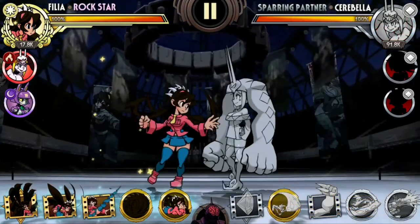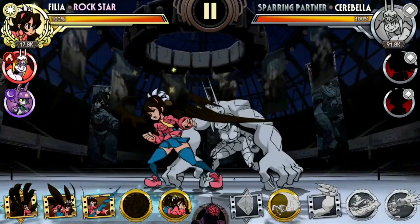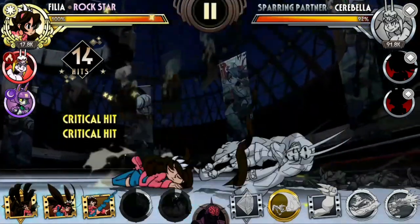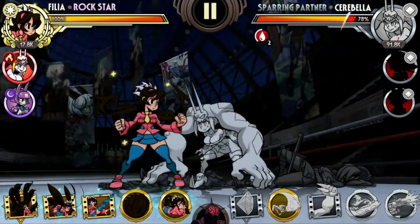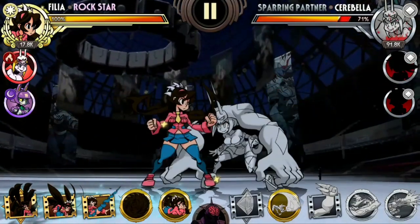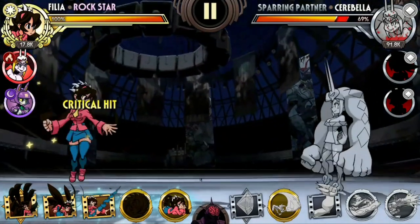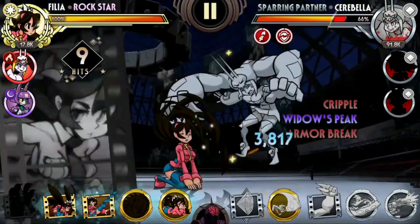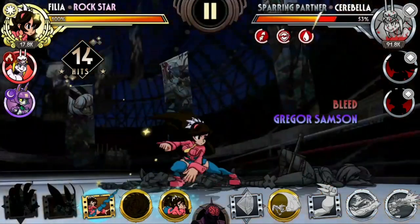Here's an example with a heavier character where this won't work. The third Ringlet Spike doesn't push Cerebella in the air enough. You'll see this against Robo Fortune, Parasoul, Big Band, and any of the medium and heavier characters — but it works especially well against lighter characters. For heavier characters, just use the safe combo route: Widow's Peak, Gregor Samson, and Drill Tempered.